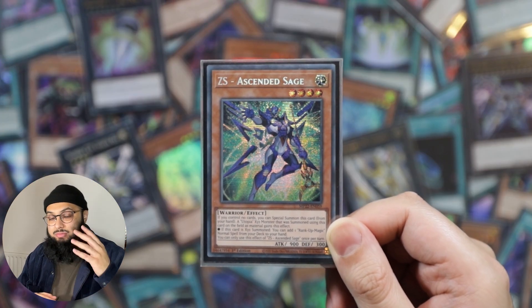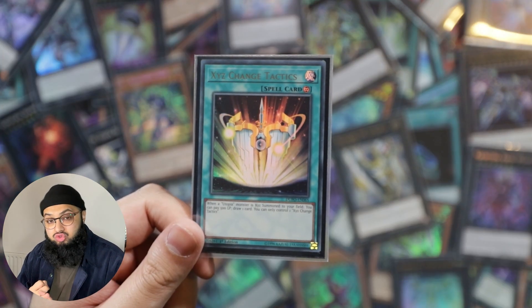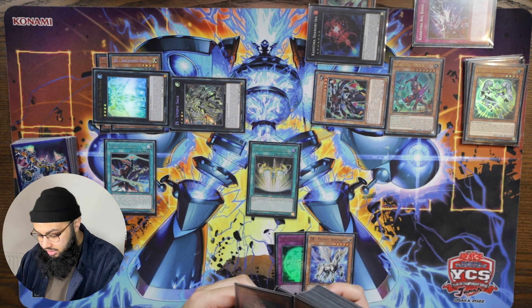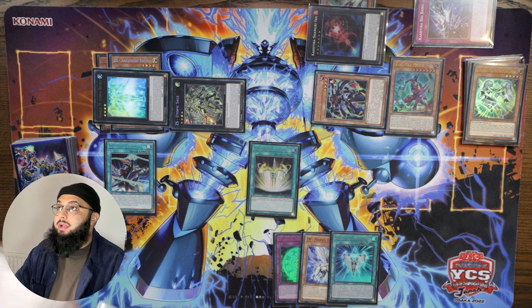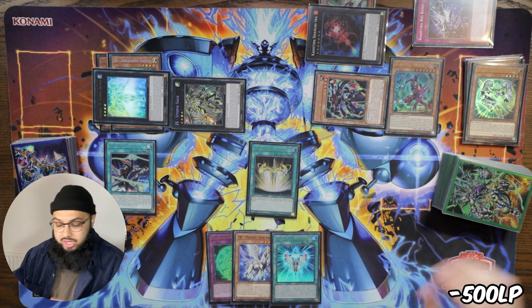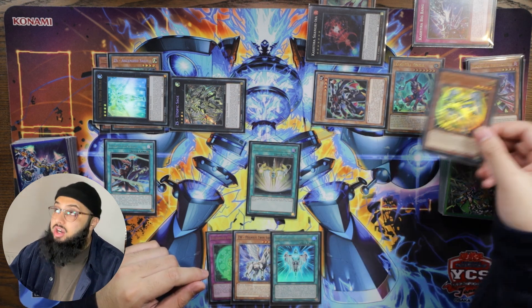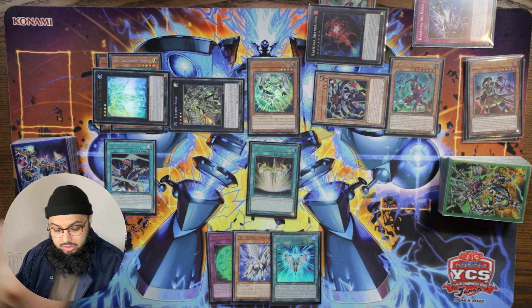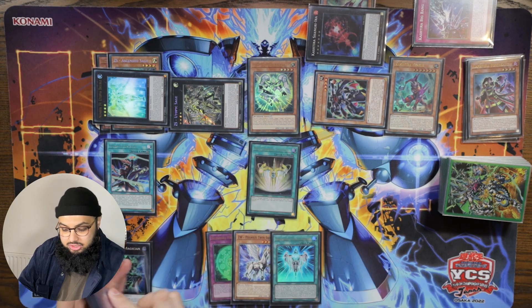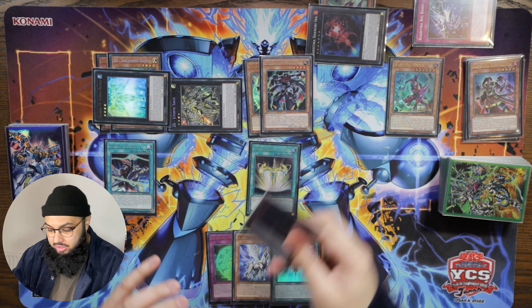Some chain links are about to happen here because we summoned a Utopia monster, so we can trigger Tactics — but first let's activate Ascended Stage's effect: when summoned with a Utopia as material you can search a rank-up spell. Chain link one is Ascended Stage, chain link two is XC Change Tactics to draw a card. We'll search Hyper Rank-Up Magic Utopia Force. We paid 500 to draw with Twin Saber so we're now at 7500 life points.